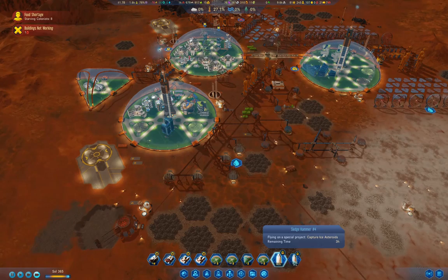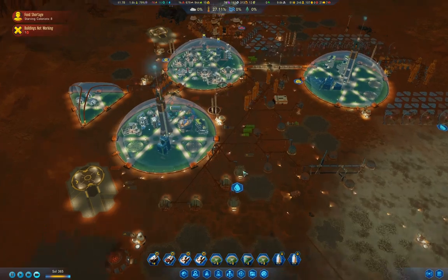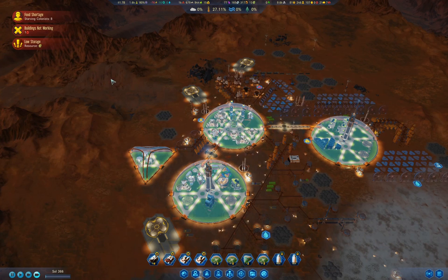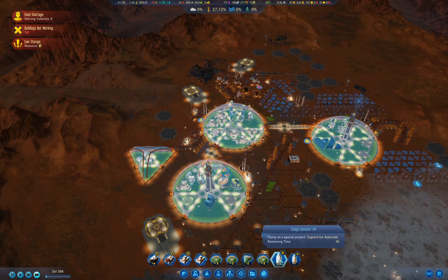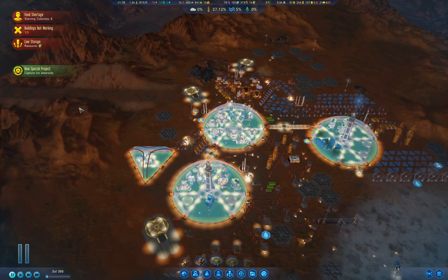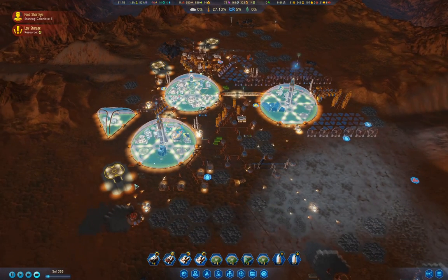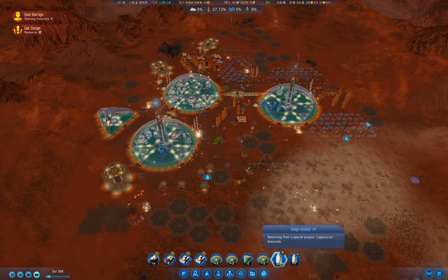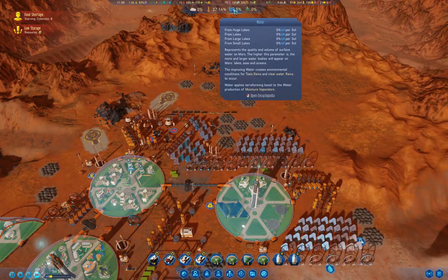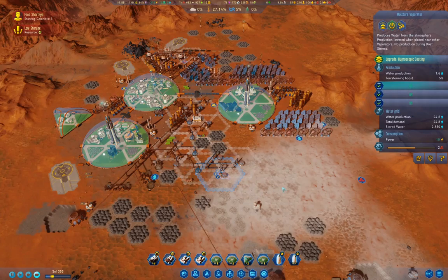Our ice asteroids mission is just about done. We have captured ice asteroids! High-speed comm satellite — it's going to take a while to get up there, but we've got 5% water now. That means our moisture vaporators are 5% more effective.